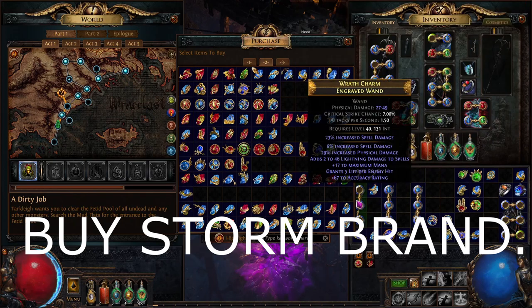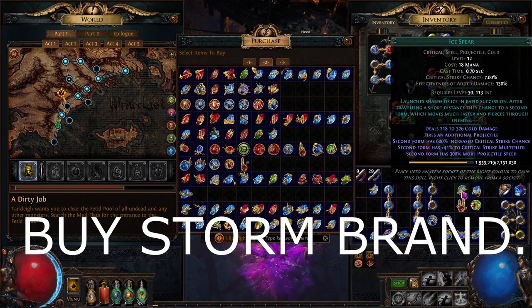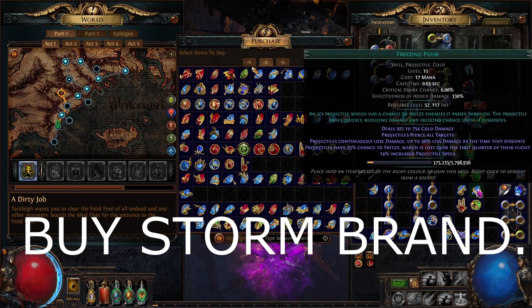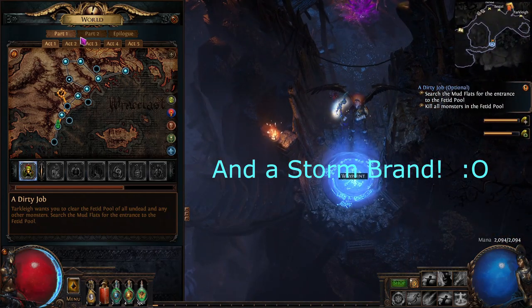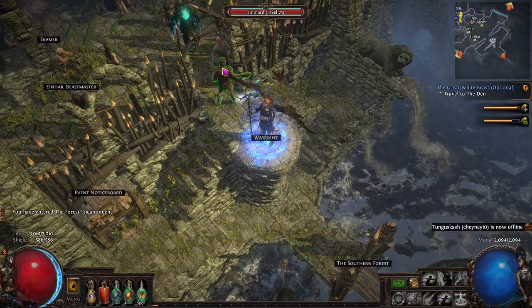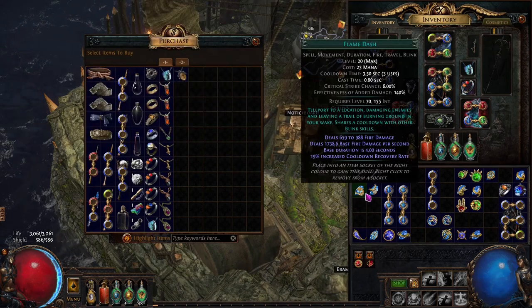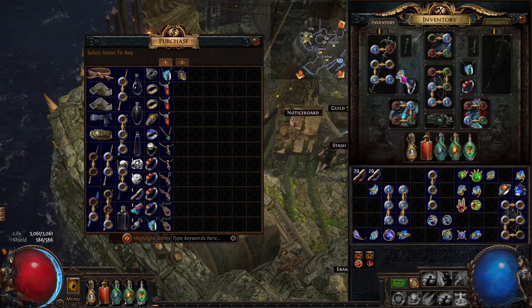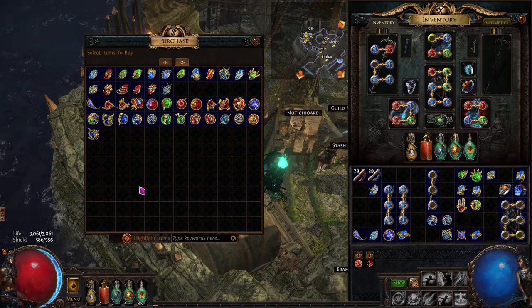Hopefully you're picking up wands off the ground — just any random wand. You're going to be buying Ice Spear and Freezing Pulse. Just make sure you pick up an Ice Spear and a Freezing Pulse — we're going to be leveling those in our offhand because we're going to need them for the totem build once we get to later on in our progression. Next we're going to Act Two. Also make sure you pick up a movement skill in Act One — I forgot about that. Get a Frost Blink or Flame Dash; either one works. I usually use Flame Dash.